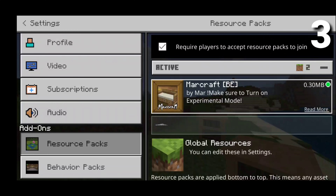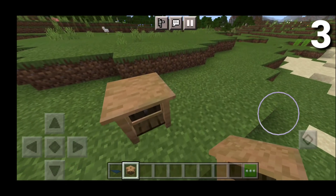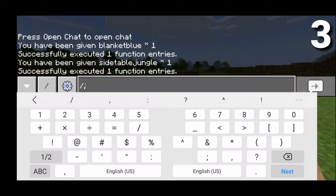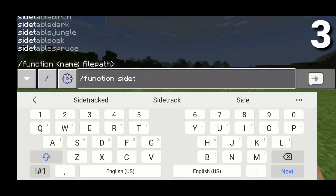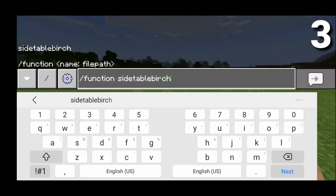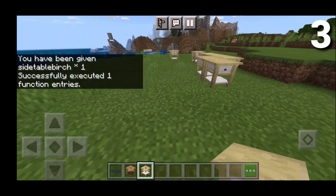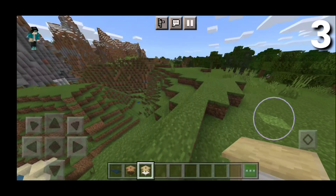On the number 3 spot, we have the Marcraft BE Add-on right here, and this basically adds realistic furniture to the game. This is actually a function add-on, meaning that in order to get all the stuff, you actually will need to type slash function and then type out exactly what you want. There's honestly so much cool stuff — we can get blankets, tables, and a lot of other cool stuff. So we're going to get a side table, and we'll go for birch. All we got to do is type that and then it should pop up in our inventory. We do have the birch furniture, and it literally looks like an actual cabinet you would see in real life. That is pretty much it for number 3.